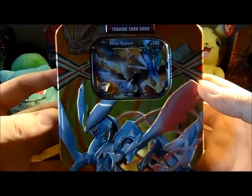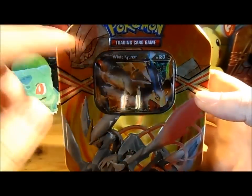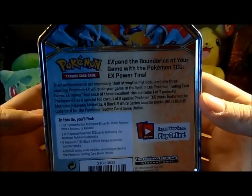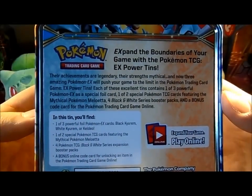So yeah, the tin's the front - White Kyurem. I like this. On the side: White Kyurem, Pokemon, Black Kyurem, Keldeo. And then the back if you want to read it, make sure to pause. But yeah, so open this up.